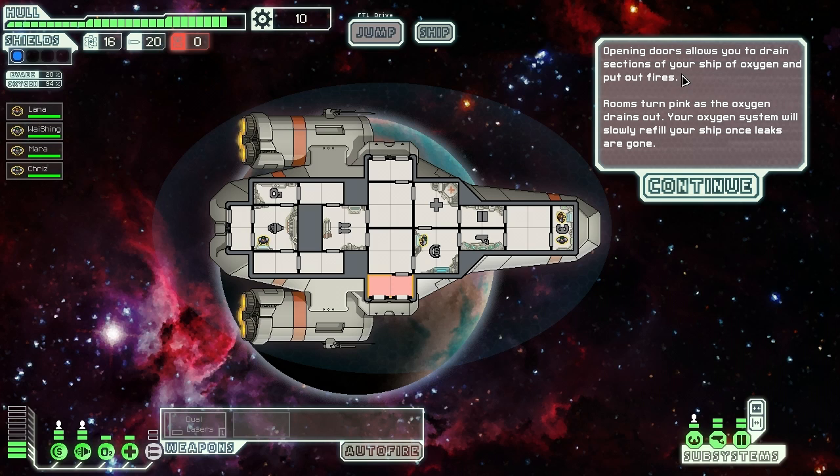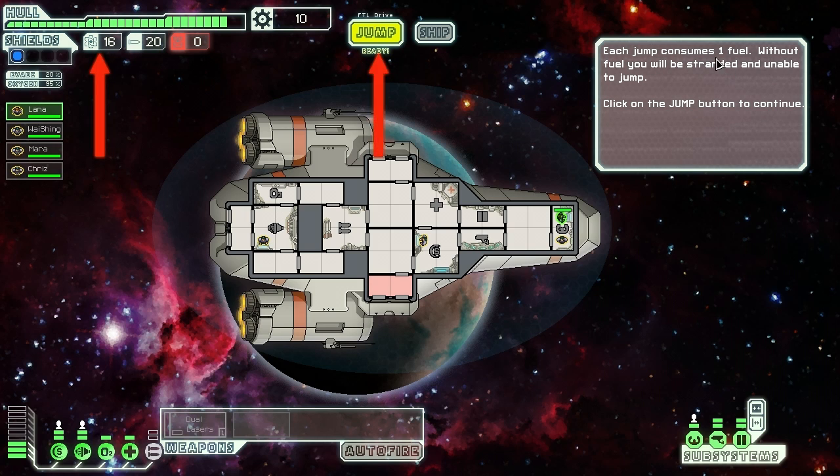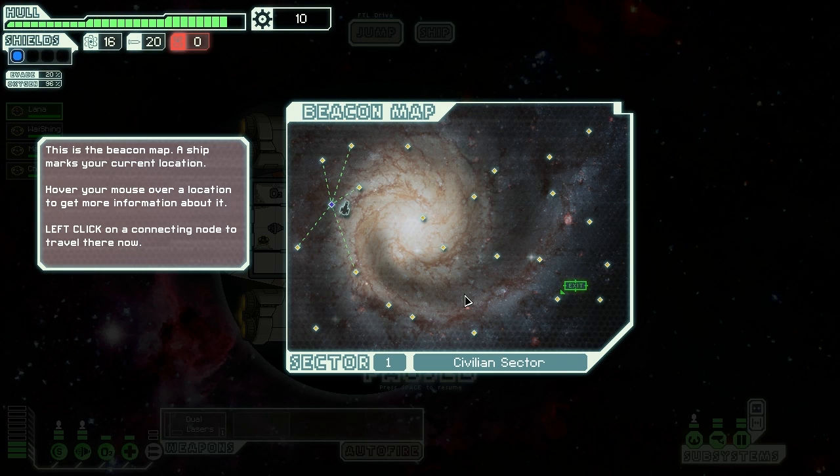Opening doors allows them to drain sections of your ship of oxygen and put out fires. Rooms turn pink as oxygen drains out. Your oxygen systems will slowly refill the ship once leaks are gone. Close that up - good. Now that your engines are fixed and the fire's out, we should FTL jump to our next location. Jumping requires a crew member in the piloting system - good, Lana's on it. Each jump consumes one fuel - without fuel you'll be stranded and unable to jump. This is the beacon map. Hover your mouse over a location to get more information. Left click on a connecting node to travel there. Let's go be a chancer and go to this one.